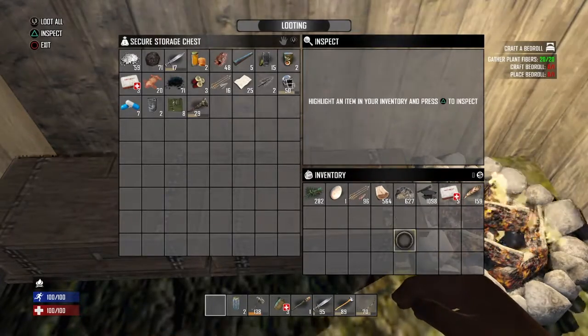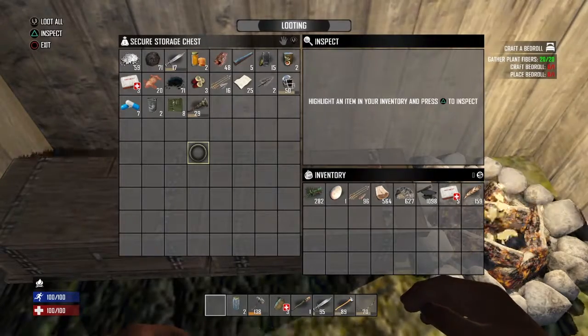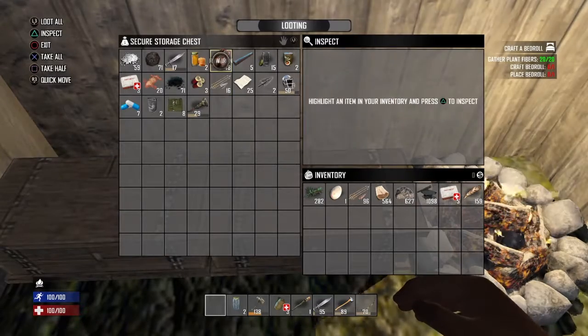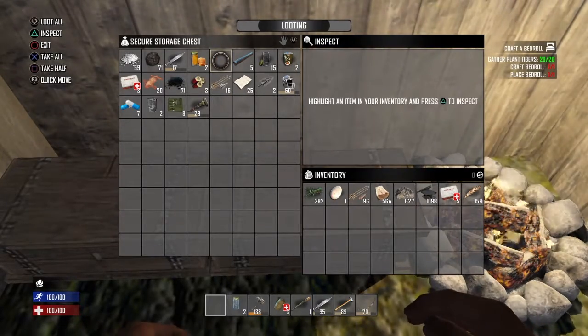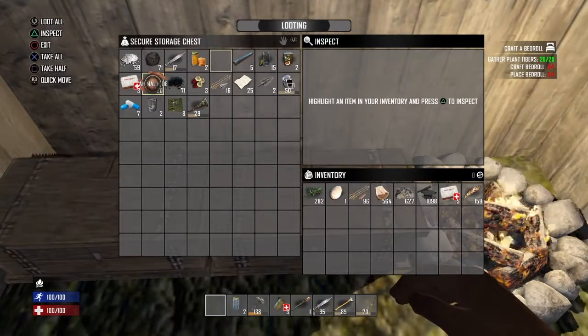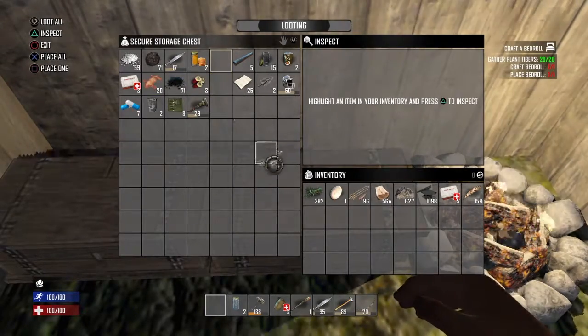Off camera I did make 96 arrows. You saw me waste some on those pigs. If you've got rotting food, scrap it. If you do get animal hide, keep it so you can make the forge bellows. Keep your arrows on you just in case.